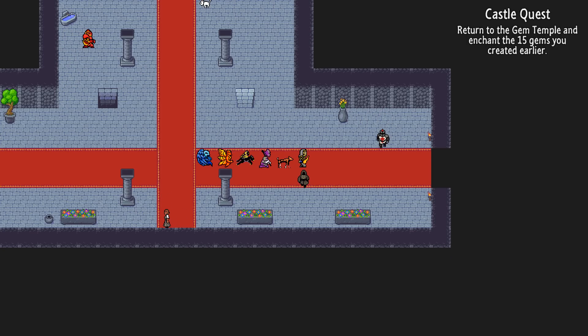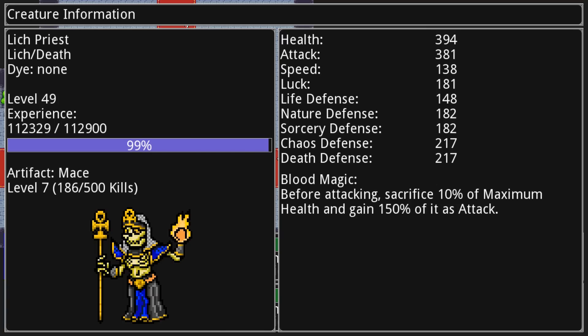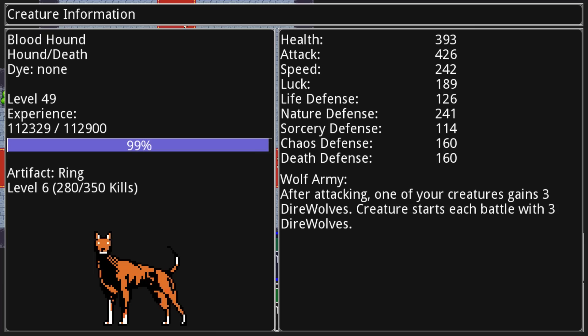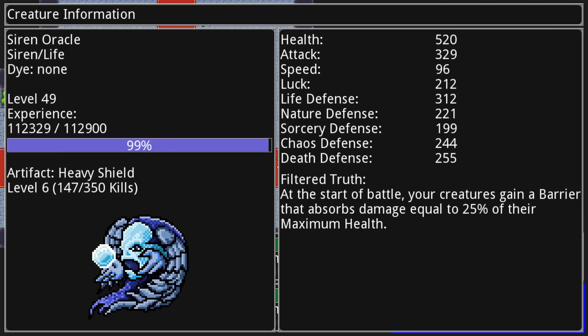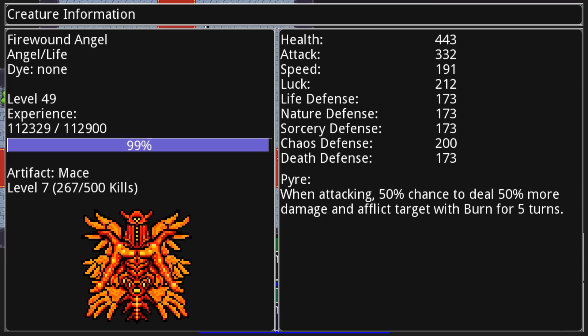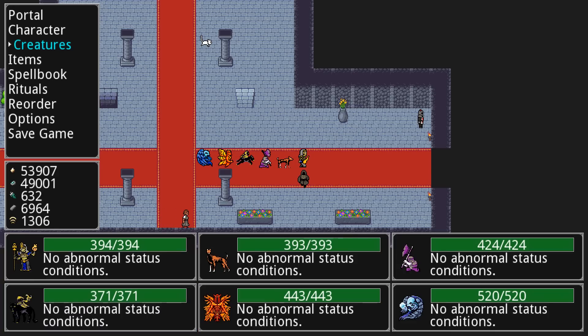The enemy sprites, the creature sprites particularly, are pretty impressive to me because they actually look very similar to the color palette and detail level that you would see in a 16-bit Final Fantasy or game of that era. It's kind of cool — I approve. There are lots and lots of creatures in this game.